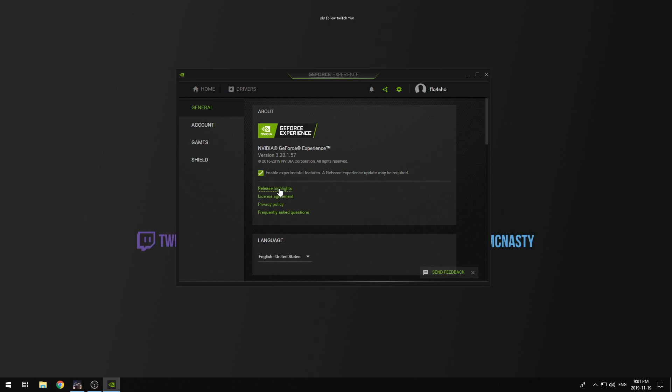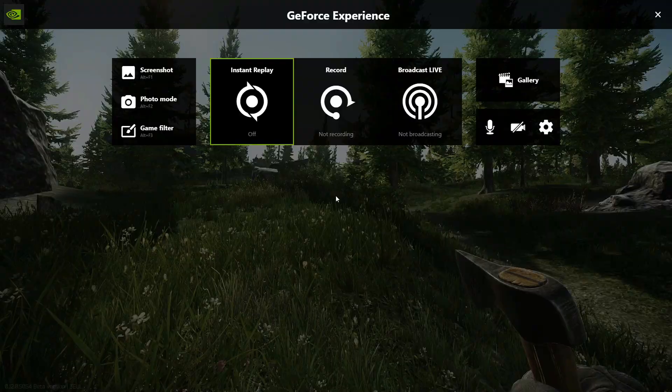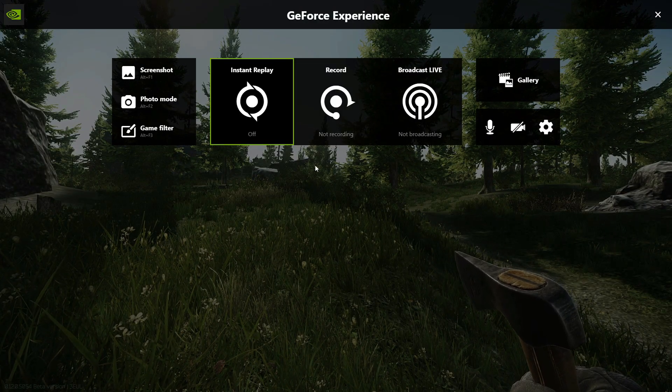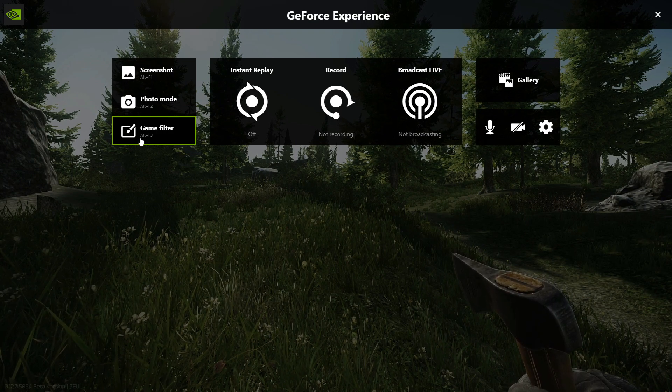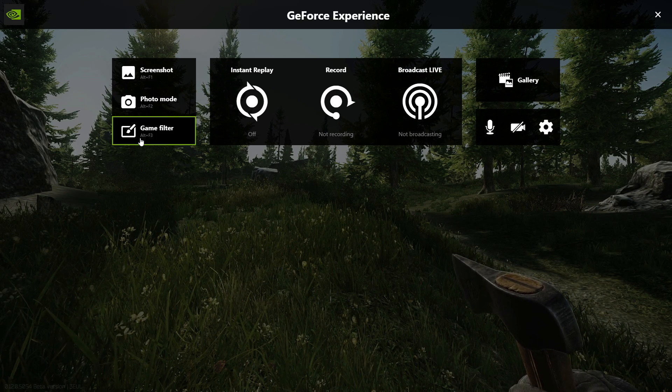What you're going to want to do in-game is push Alt+Z. This will bring you to the GeForce Experience overlay. You're going to want to click on the Game Filter. When you click on it, it may ask you to restart the game — that's just because it hasn't applied properly yet on the back end.